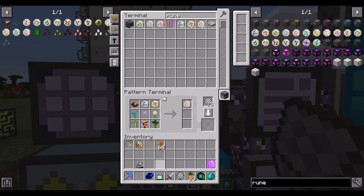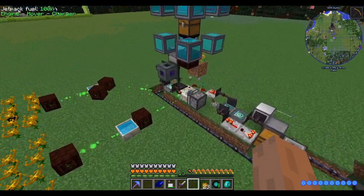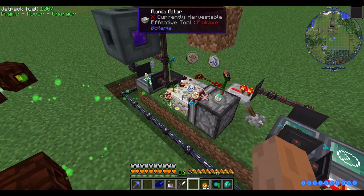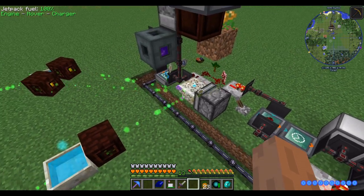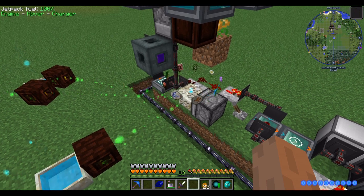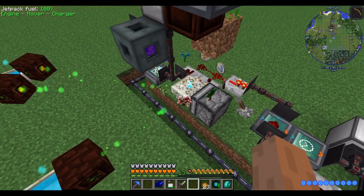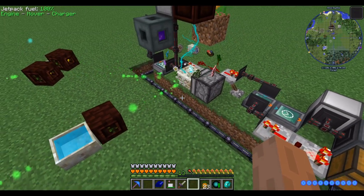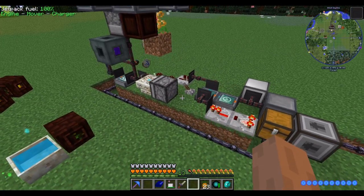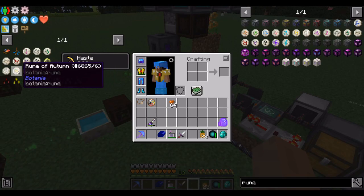Let's request eight runes of spring and we should see it craft just as before. This is actually my first time crafting Tier 2 runes in this pack, so I should make sure we do get the Tier 1 runes refunded — I believe that's a Botania config. I've never played in a pack that didn't refund the Tier 1 runes, so I would be surprised if it didn't. Looks like it did. That's the first of the runes of spring. Next we have summer, autumn, and winter. Rune of summer looks like an easy one — none of the components we have to go out and get, just lots of nested crafting.